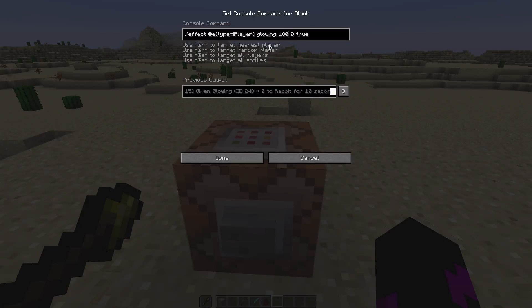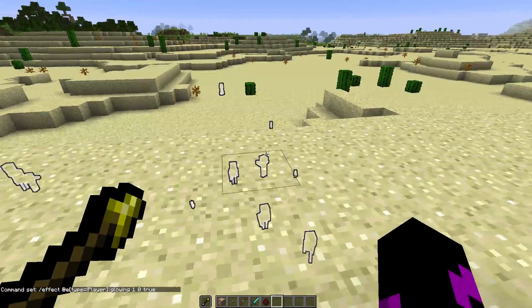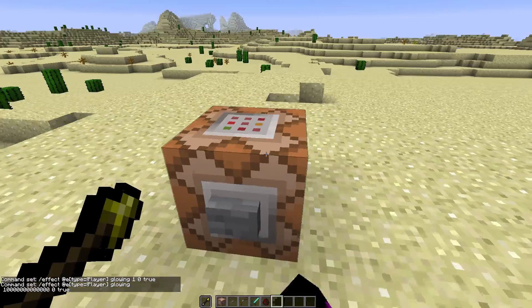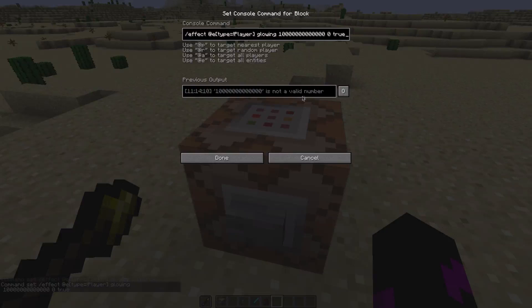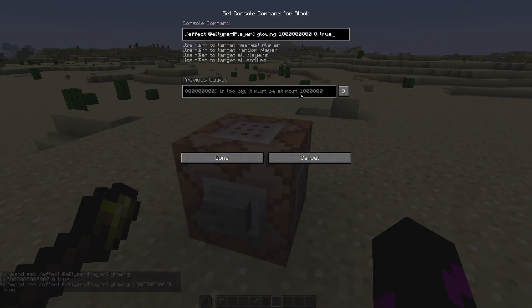So if you put that to 100 it'll — well, I'll just do it to 1 because I don't want to wait 100 seconds. If you put it to 1, it'll just turn off right away — see, it's only for one second. But if you turn this to a really big number — just super duper high — then it's not going to work, because that is not a valid number. The effect command requires a certain maximum value, so keep making it a little smaller until it works. It must be at most a 1 with six zeros.